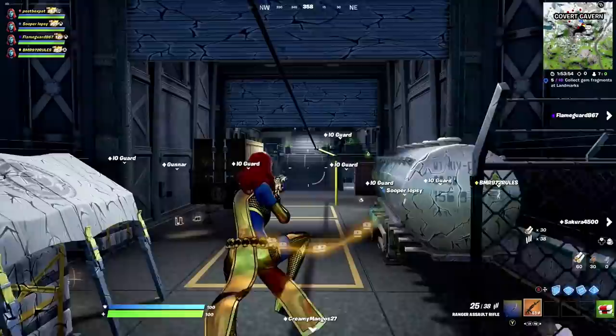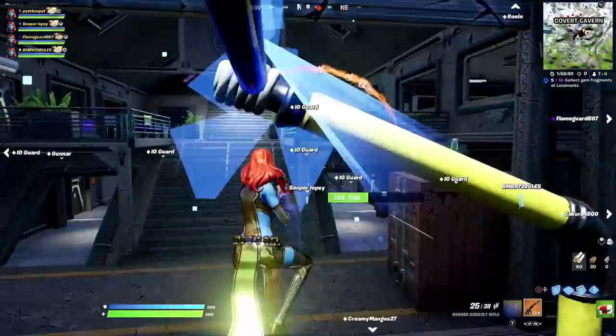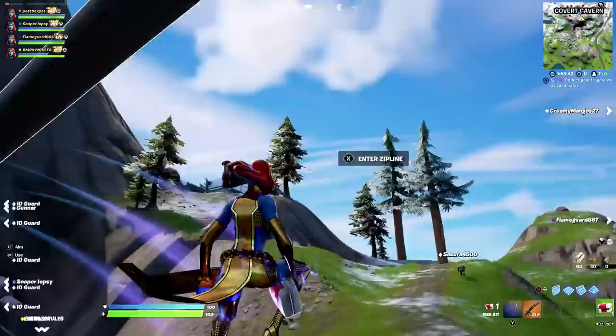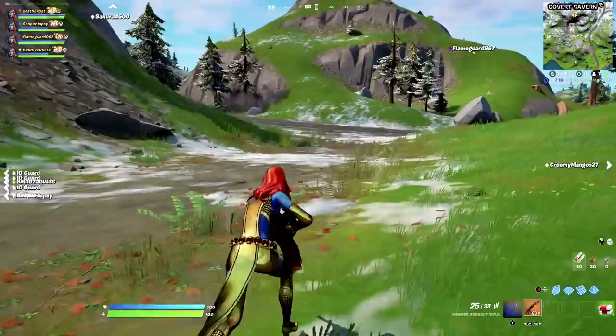We had a few problems during this game — Covert Cavern was actually receiving earthquakes and the earthquakes were damaging our tunnel. Just look at the walls and everything being damaged, and imagine our tunnel when suddenly an earthquake appears. We had a lot of repairing to do on the tunnels, but luckily the earthquake wasn't too bad.